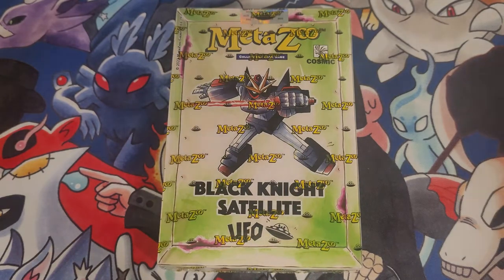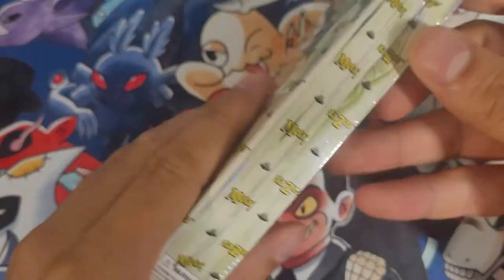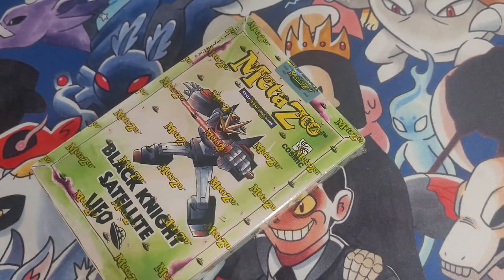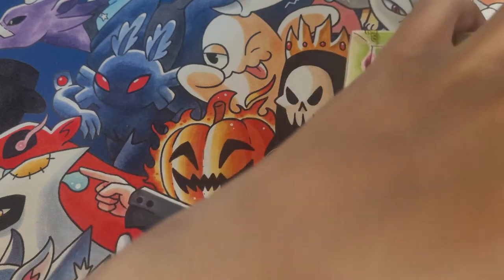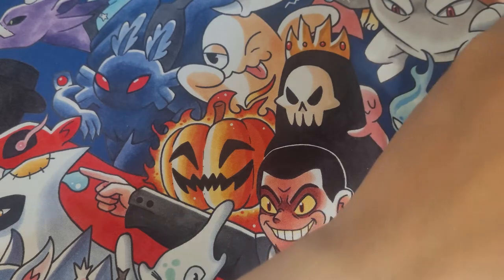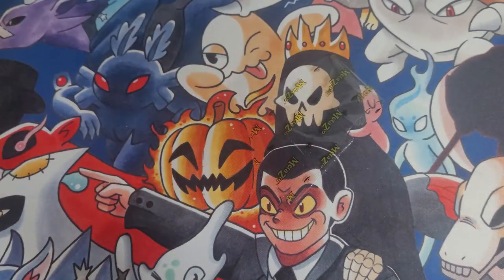What's up people, hope y'all are doing good. Today we got ourselves the MetaZoon Black Knight Satellite UFO themed deck. This is really exciting. Black Knight Satellite — I believe that's just a big rock that floats around our planet, or is it a satellite? There's a bunch of conspiracies as to what it is or what it does. I guess it doesn't rotate around our planet, but you know.